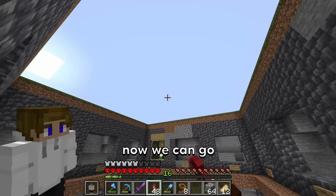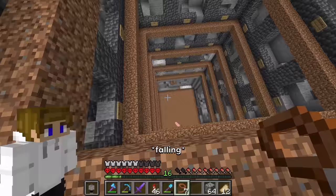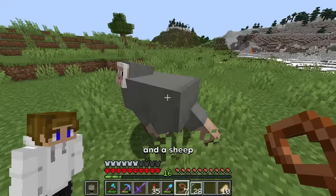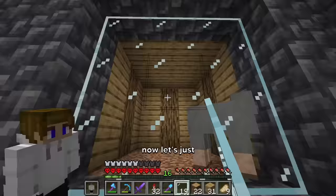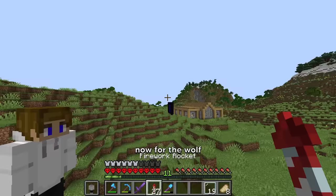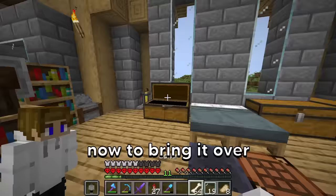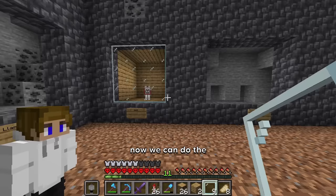Now we can go grab some of the more easier mobs, like the chicken, a cow, a pig, and a sheep. Now I'm going to decorate these sort of like a plains/village type of theme. Now for the wolf, I found one earlier — let's just tame it and it'll follow me over. We can just sit him down in here. Now we can do the same with the cat. I now have 7 mobs captured.